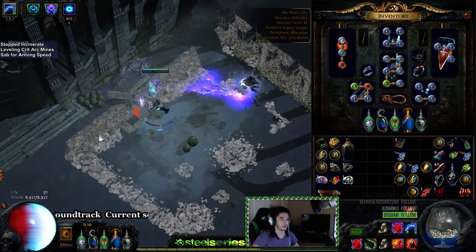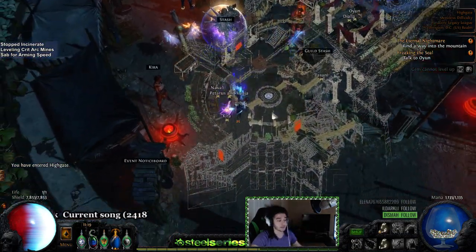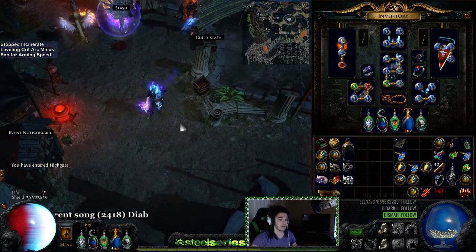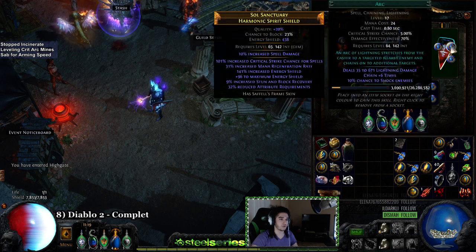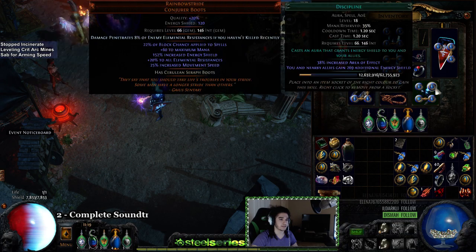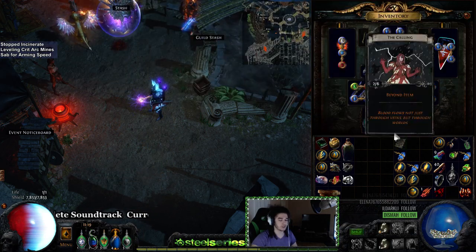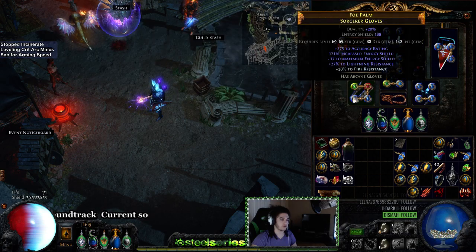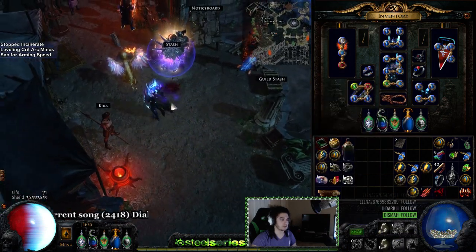The shattering effect comes from added cold damage on my wand — it's a nice addition. I wouldn't say it's required, but it's definitely nice to counteract Detonate Dead on regular and white mobs. As for the rest of the gear setup: I've got Arc linked with Discipline, Flame Dash, Faster Casting, and Wrath — though Wrath still isn't running yet; I might try something with Enlighten but damage feels good as of now. The other important setup is Vaal Clarity, Vaal Discipline, Increased Duration, and Smoke Mine, which adds about 30% movement speed.